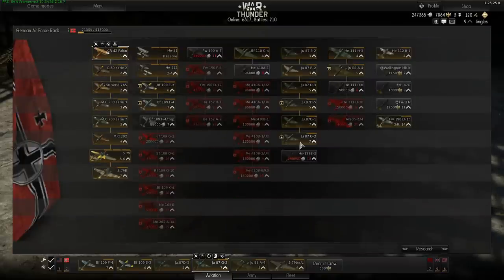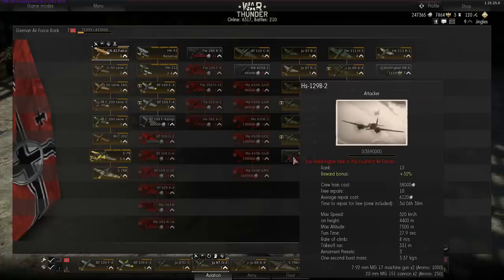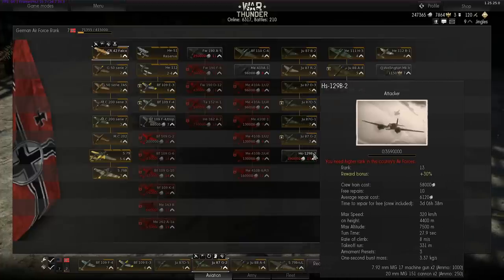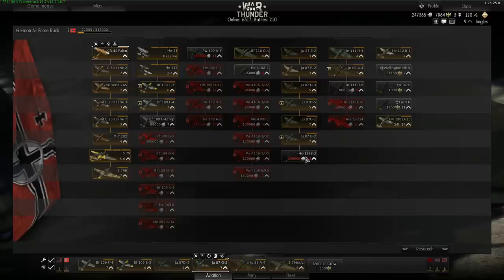After the Ju-87s you end up with the HS-129B-2 — I've never even heard of it. It basically looks and seems to play like a German version of the Sturmovik, much like these things do.